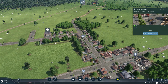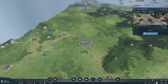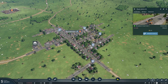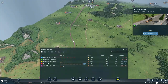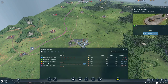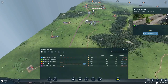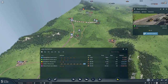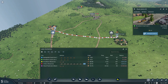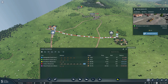Especially considering that these lines down here are probably not making us any profit at all. They're transporting like two people, it's probably not going to be profitable. I totally forgot to check. So yeah, as you can see the coach lines are not making any money at all — they're actually losing us money. But I'm keeping them intentionally, because in the long run I think they're going to make us a good bunch of money, just because they're going to build up that city to give us more demand for goods, and that's more stuff we can sell.